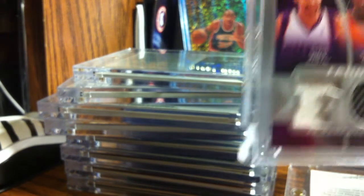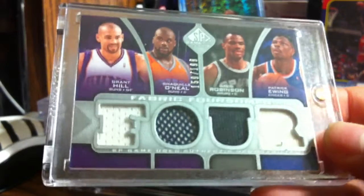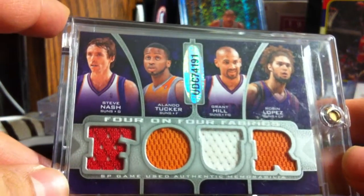Here's some more: another dual jersey. I have a quad jersey with Grant Hill, Shaq, David Robinson, and Patrick Ewing - this one is numbered to 199. Really cool. I also have this four-and-four fabric with Nash, Tucker, Grant Hill, and Robin Lopez on one side, and Ellis, Maggette, Wright, and Randolph on the other.